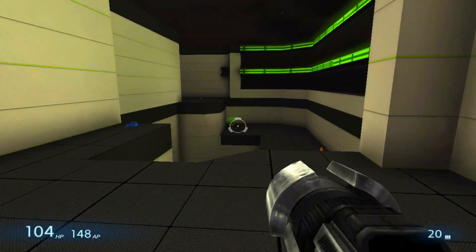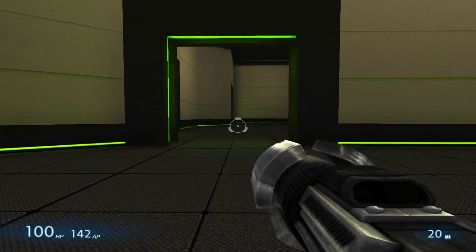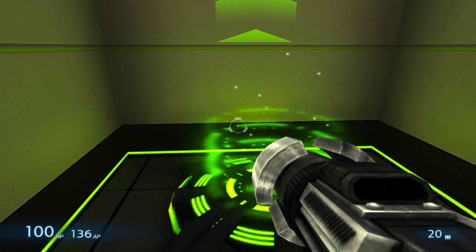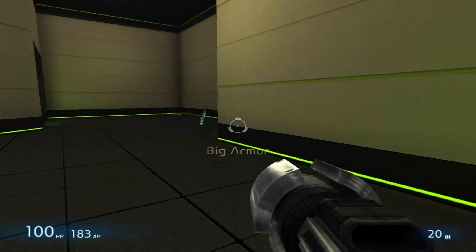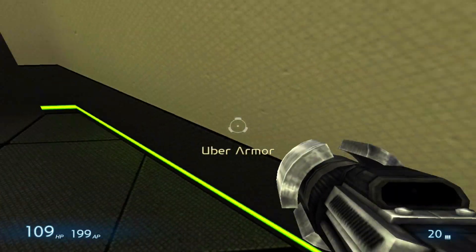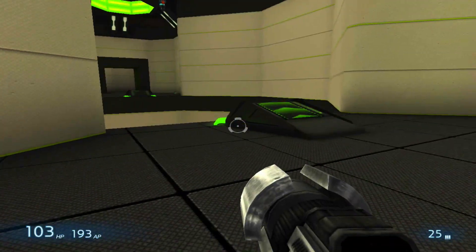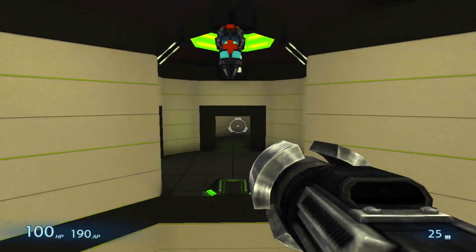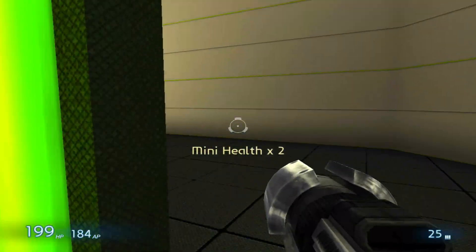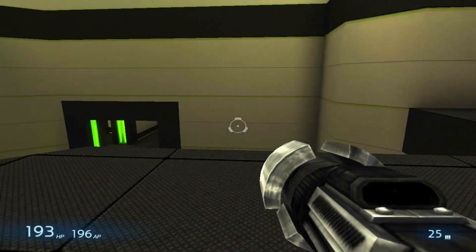The best thing is to actually combine your health, armor, and ammo paths. Here's the combined path you can use: when you spawn, go up and get the big armor, go back down, get the five mini healths, grab shotgun ammo, then armor, cannon rockets, go around and get your sniper ammo, then go down and get the second big armor. That covers all the paths.